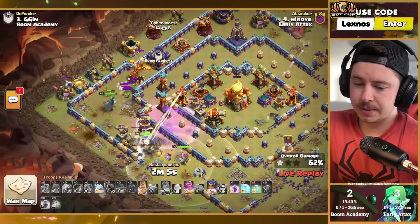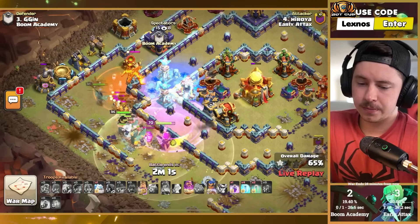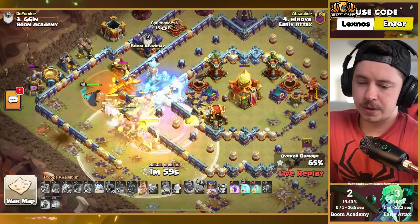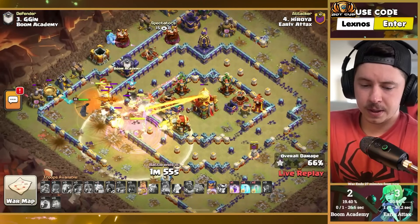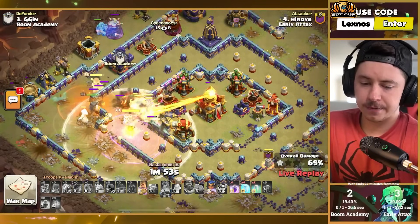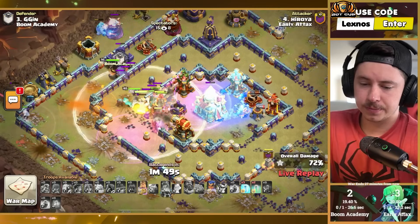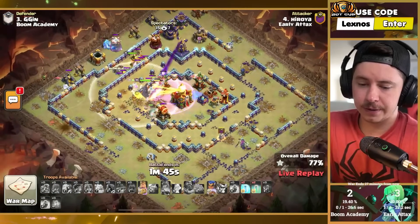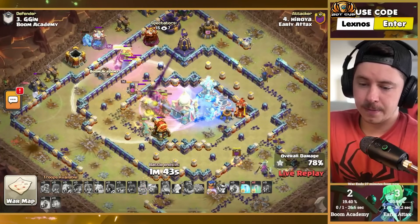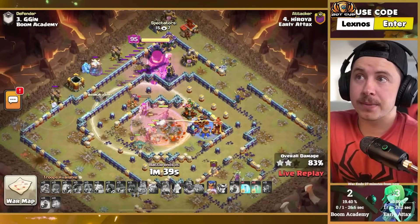Clan castle troops coming out — this is getting spicy. Aggressive rage placement. Getting root riders through the wall — pop the warden ability. King walking up and around, which is not ideal, but he does have a second rage and some free spells to use in the core. The invis tower was almost about to recover — good thing he froze it again. Champion going to the core while king with giant gauntlet goes around the top side to take out the monolith.